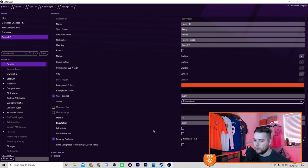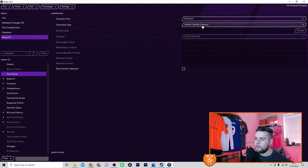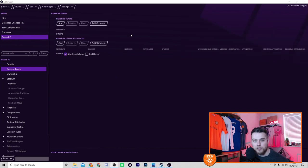For ownership, you have four options for the chairman title: Chairman, President, General Manager, or Founder. For ownership type there are many options — limited liability company, public limited, member owned, and so on. If you go member owned, you can set up elections and select election dates, the maximum length a chairman can be in charge, and the maximum number of terms. You can also block outside takeovers.